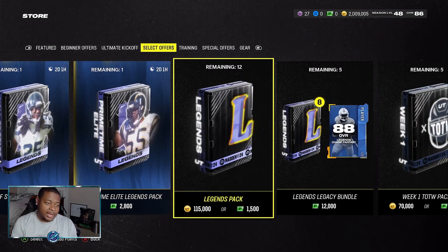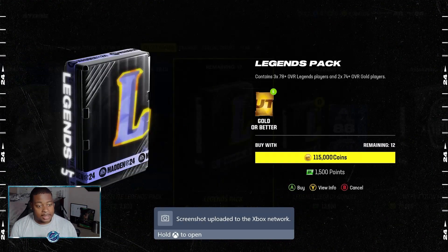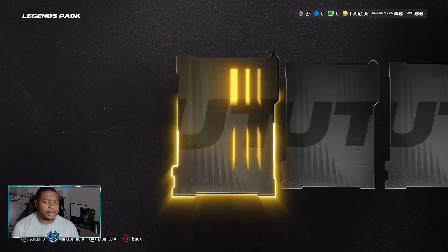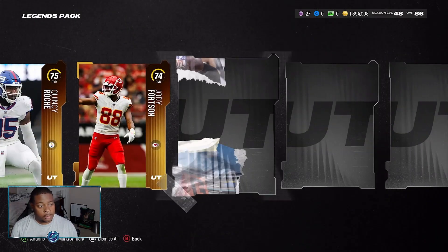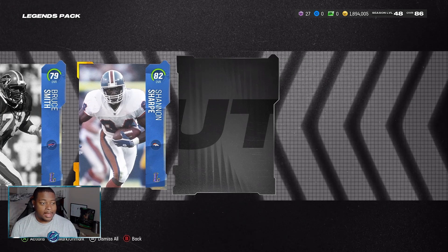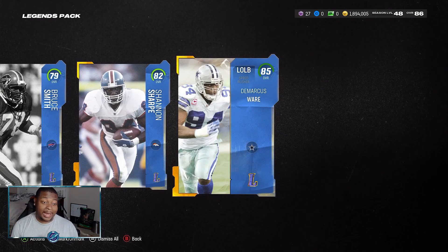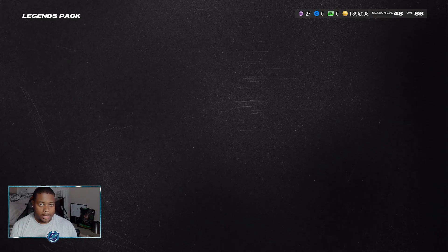We're not gonna open up a bundle today - we're just gonna see how good our pack luck is going to be. We're just opening up the regular packs and then we're probably gonna hop into some mystery packs as well to go ahead and test our luck. We get two gold cards: 79 overall Bruce Smith, 82 Shannon Sharp, and this is gonna be a low one as we do get 85 DeMarcus Ware. Now these 85s are going for about 70 to 80k.